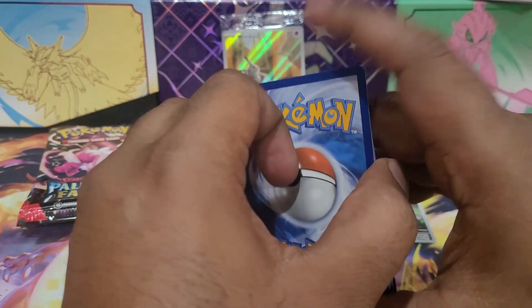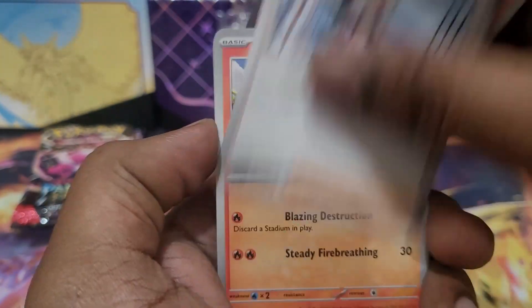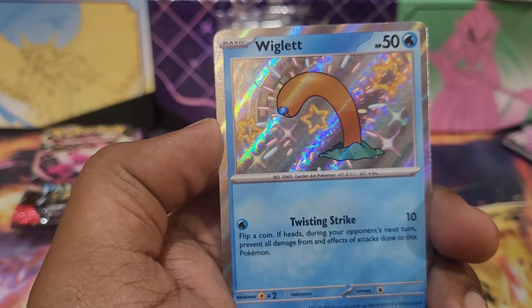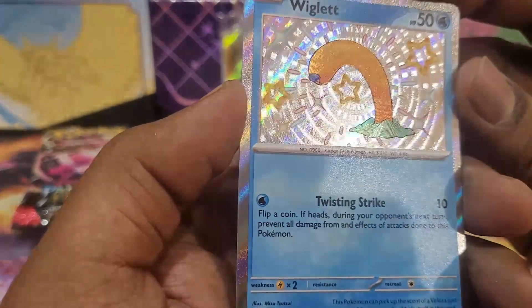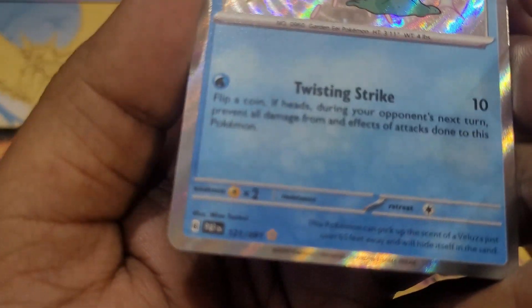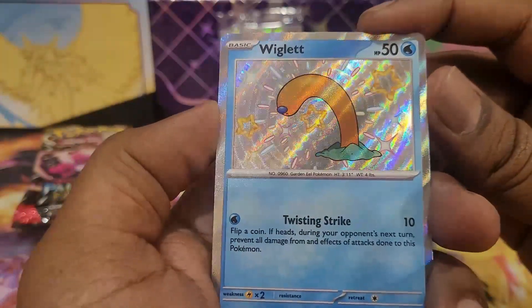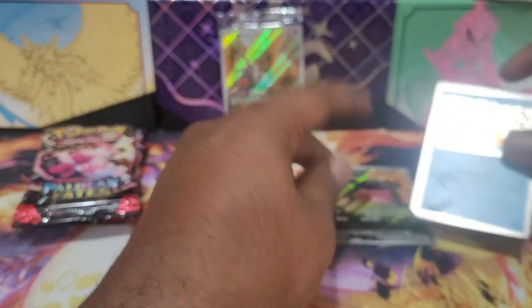Psychic energy here — give me Ghoul, Magmar, and the Charmander. Don, Feather Ball, Gap Block — and we get our first shiny! We have Wiglett, baby shiny from the Shining Vault — you can see the little star in the bottom corner. We got our first shiny, Oinkolo in reverse, and a Raichu holo. Three hits so far from the ETB!